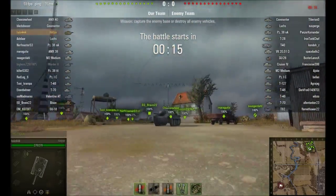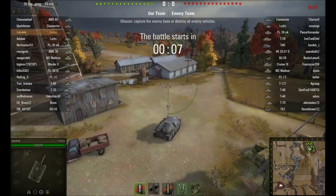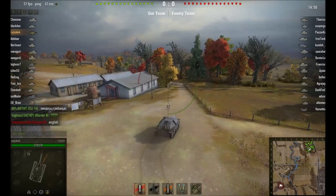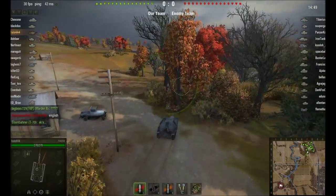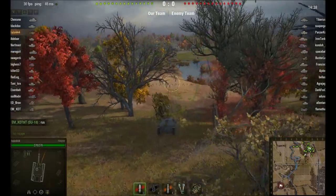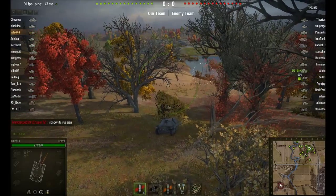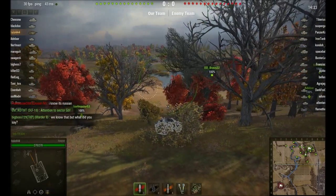Hey everybody, this is Hale doing some World of Tanks — taking the Hetzer out for a spin today. This is a standard battle, tiers two through four. I'm near the top. I'm just going to head towards the enemy objective and see what I can see. I might stay up here on this hill. My elevation kind of tops out here — actually I think I'll back up and stay up here to get some long-range shots in.